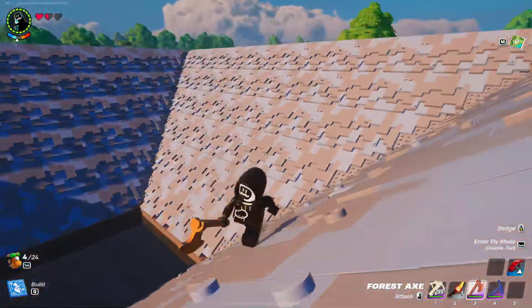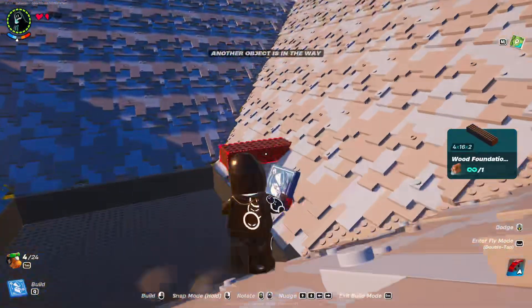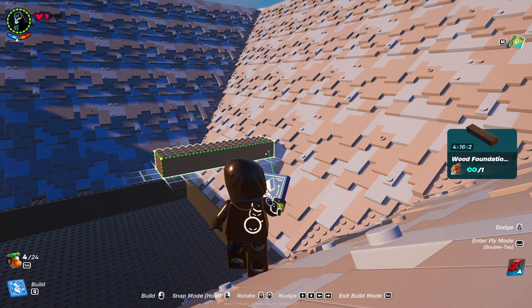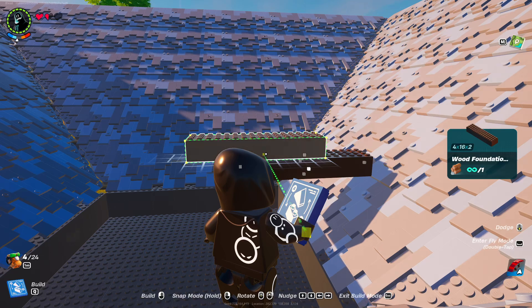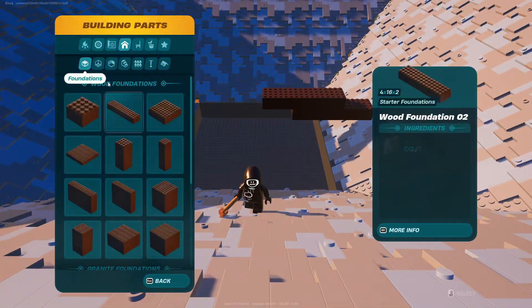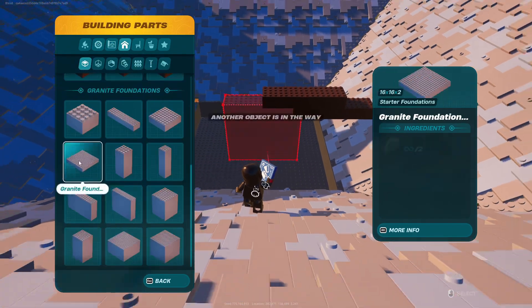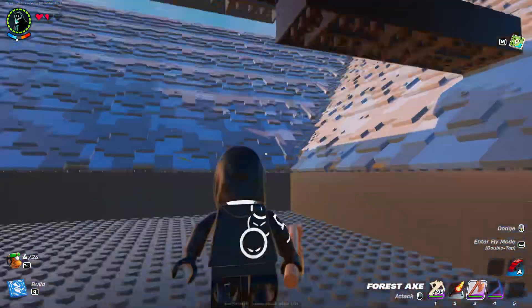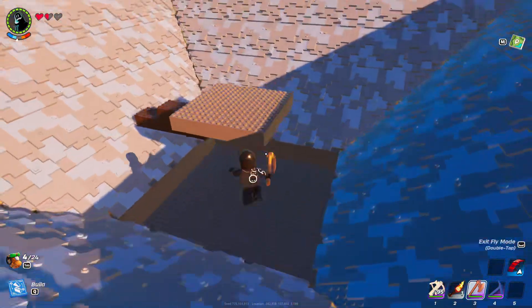Alright, once everything is filled in, go ahead and add yourself some temporary blocks just like this to build our jumper on. Place the large granite foundation in the center — it doesn't have to be perfect but just make sure it's above the box. Then go ahead and hop up on there. If you're in survival, just glide on top or build yourself some blocks to get up.